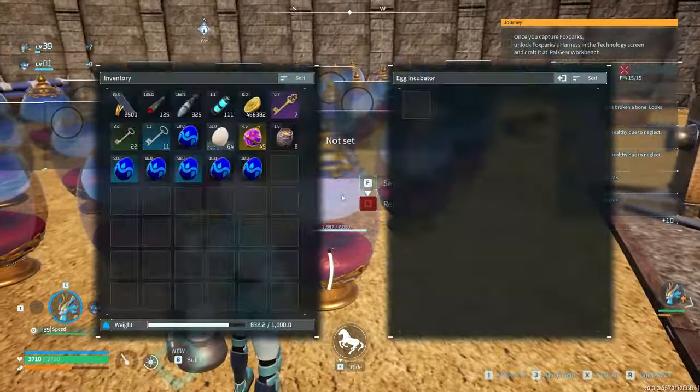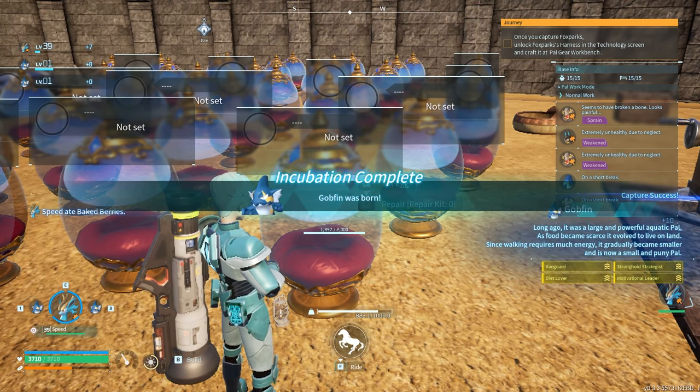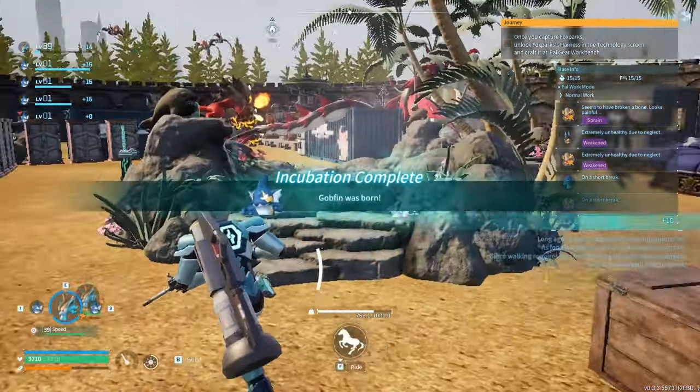So food is also going to be a thing. You can see here — Vanguard, Stronghold Strategist, Motivation Leader, Diet Lover. That's not bad. I could probably continue optimizing the third and fourth stats, but for now they're good.